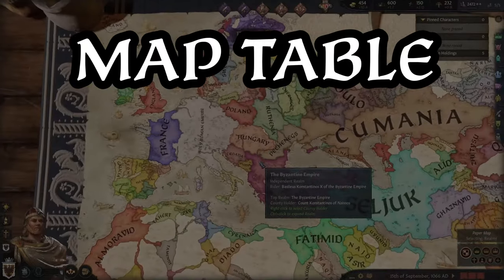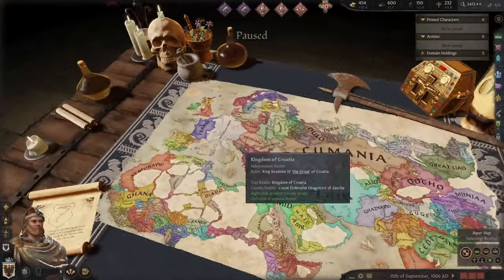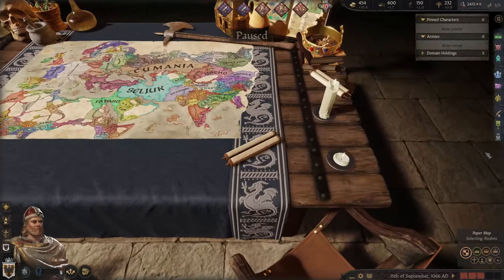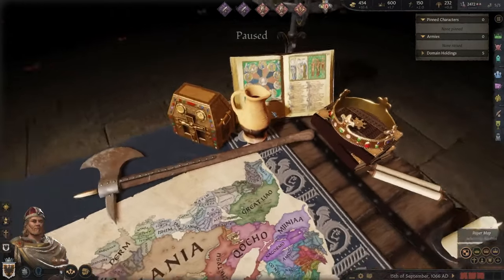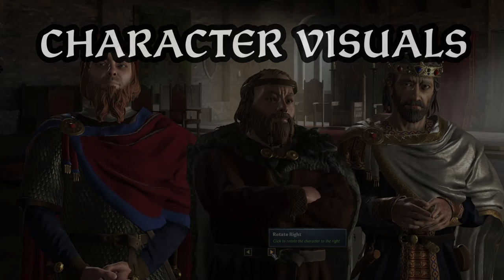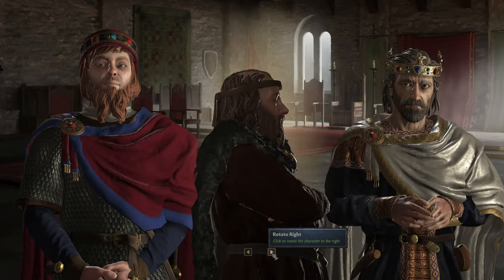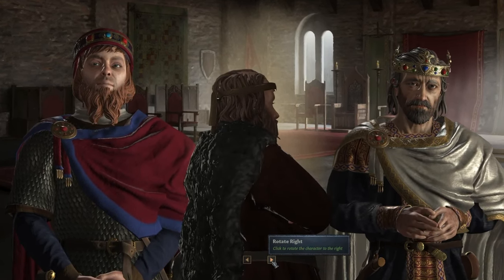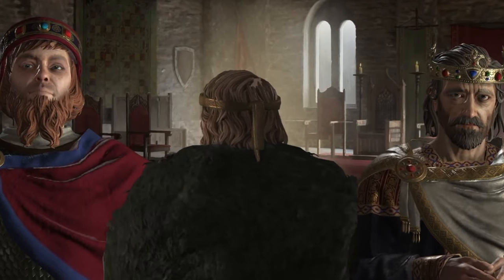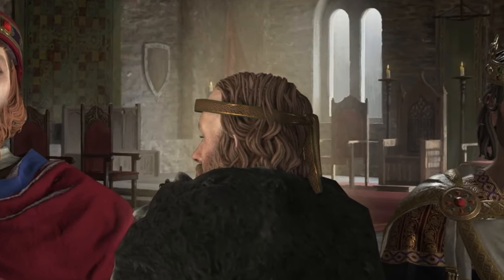The map table — by zooming out of the main game map you will create a 3D world space table with a map on it and various ornaments around the set. A purely cosmetic addition but one that does provide thematic immersion. Character visuals is an umbrella term describing how character models have undergone additional improvements to allow for dynamic male pattern baldness, progressive scarring from injury, disease graphical variation and other changes to make your characters look more alive — and also dead, I suppose.